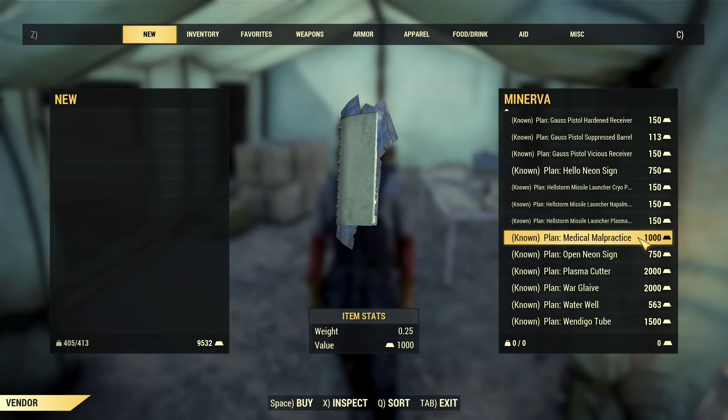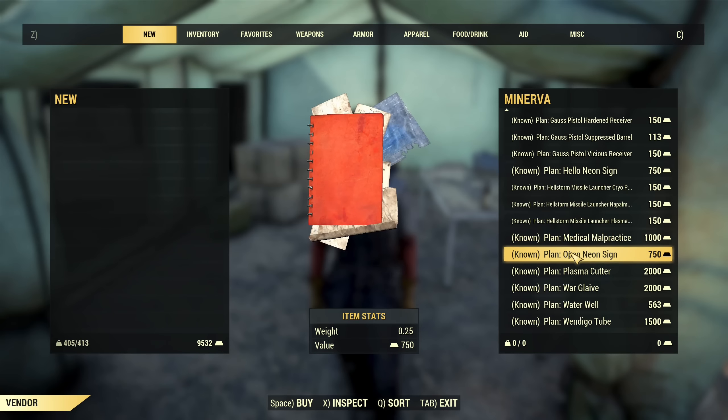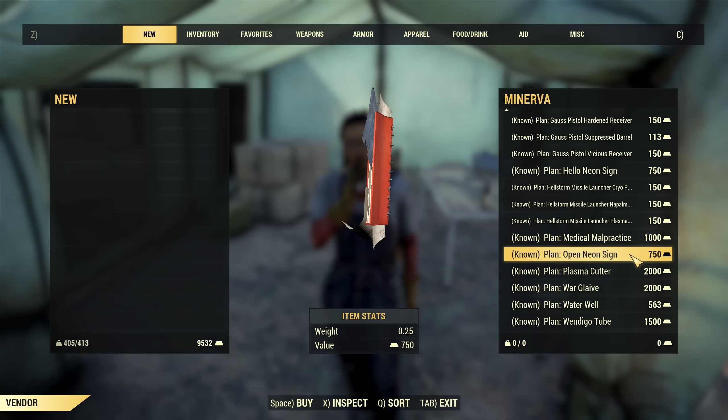Then you have the plan for Medical Malpractice — definitely not worth the price. Another Open Neon Sign — definitely not worth the price either.